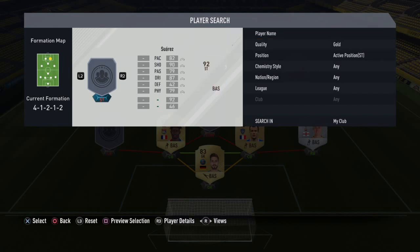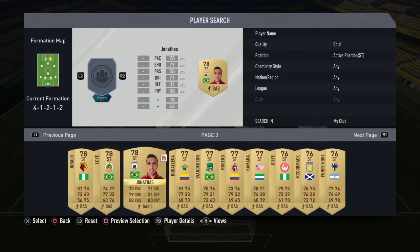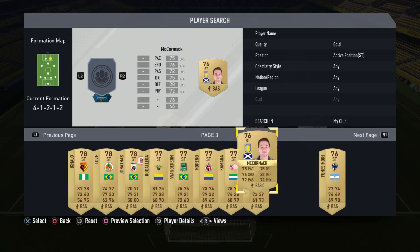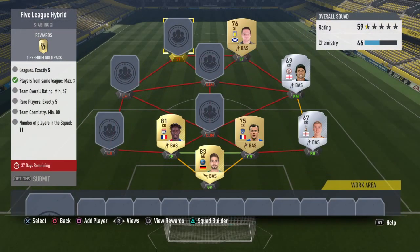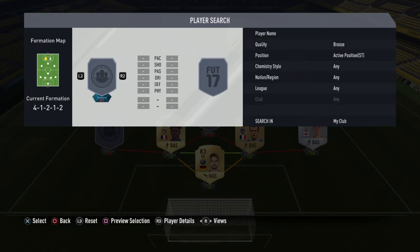Moving on to the striker, who is a gold Scottish international playing for Aston Villa. I got lots of players I don't need as well — that's McCormack. Moving on to another striker, who is a bronze Scottish international playing for Swansea City — McBryan.